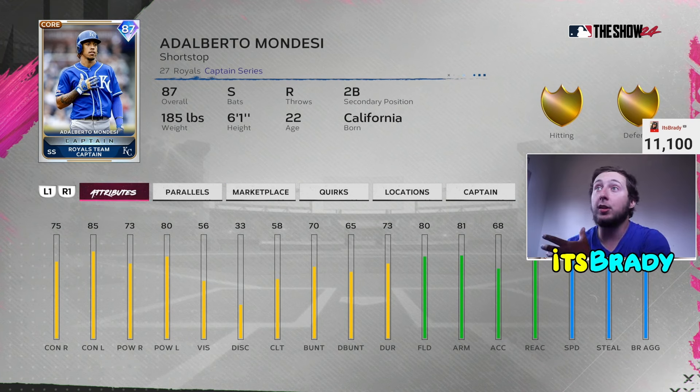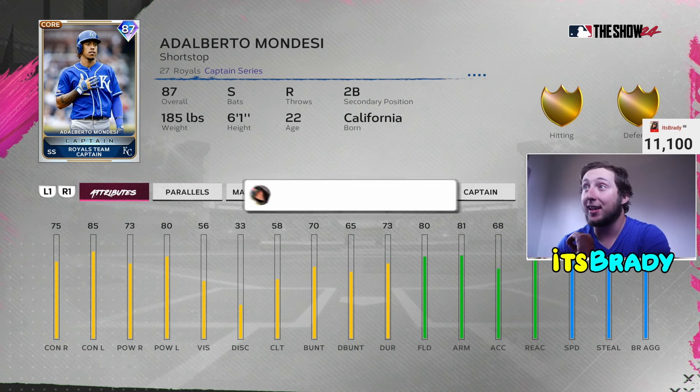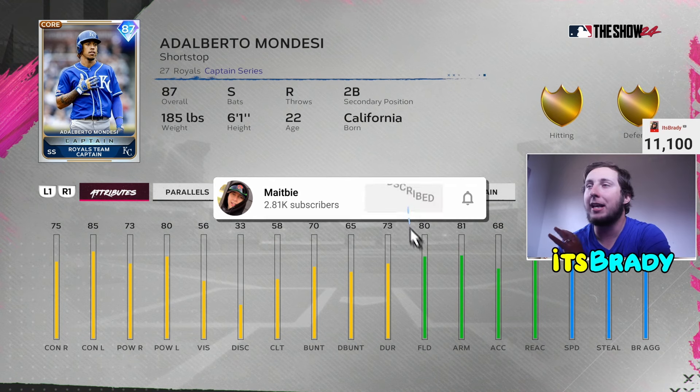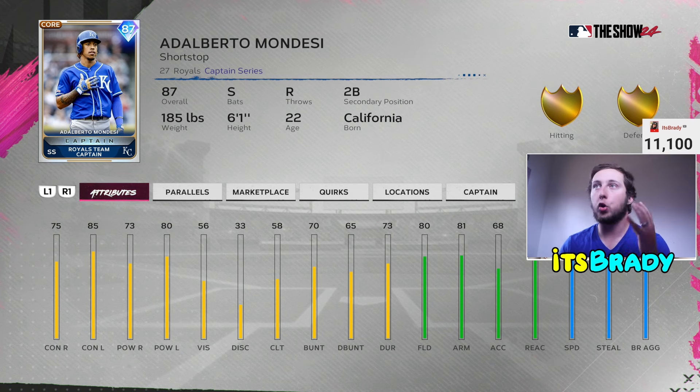You're gonna pull it towards the second base side and be a little bit of a scumbag for it, but he's going to get on about 60 percent of the time in your leadoff spot. When he is on, he's got 97 speed and 99 steal — he can steal bags like crazy. One of the best speed threats in the game. Adalberto Mondesi is at number seven and is a great, great card.